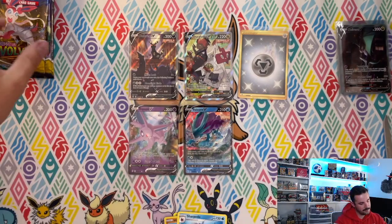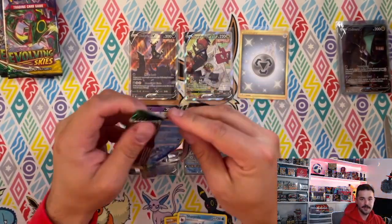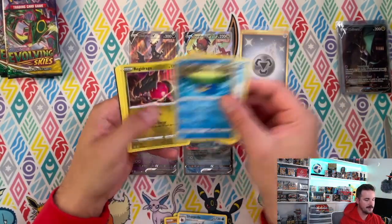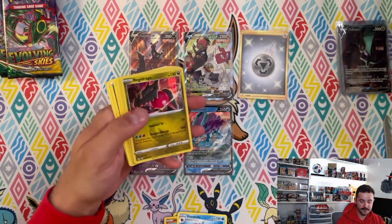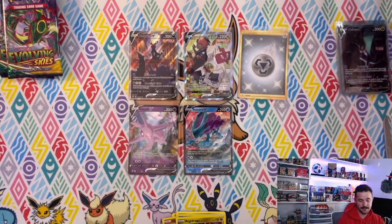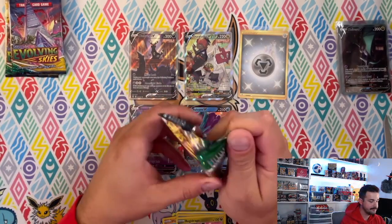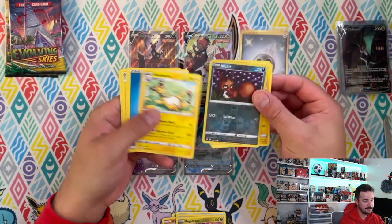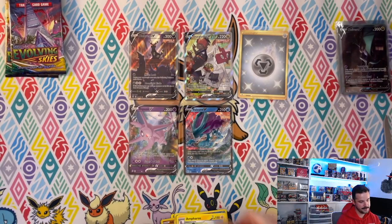Our luck streak is slowing down. Four packs left — can we see two hits, get our average? There's another hollow — are we going to see the same thing as the third ETB with two hollows as our hits? Come on, let's defy the odds. Ampharos — nothing crazy.